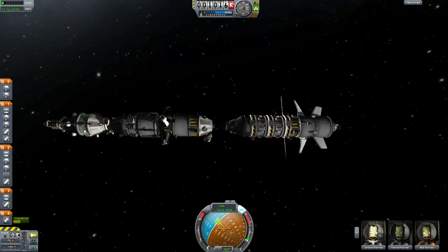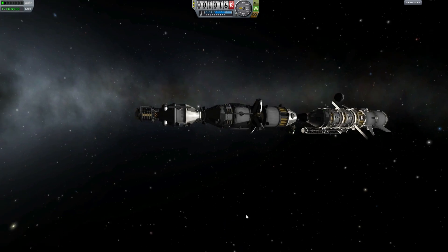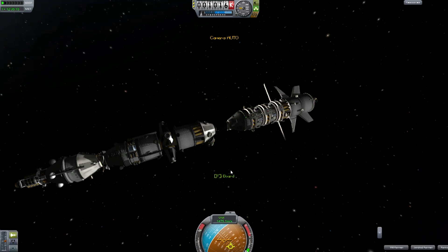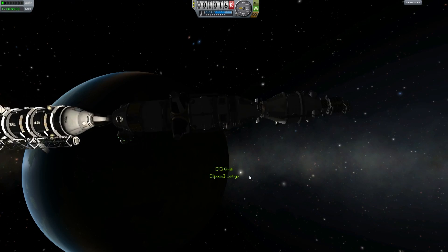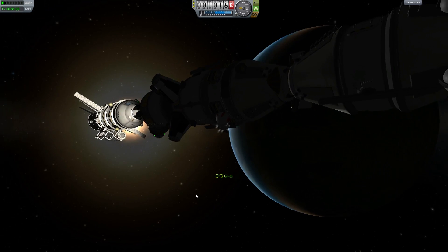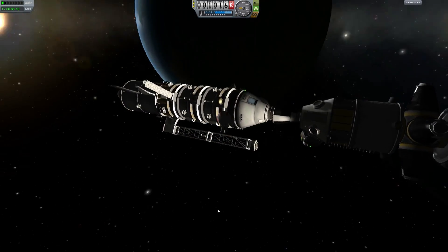I'm assuming he's the guy back here, so let's turn our SAS off so that's not freaking out. Let's put this guy on EVA — see where he pops out, yep okay. Oops, accidentally made him board. EVA — get back out there. I went to have him let go. RCS on. Have him hop in the back as well.